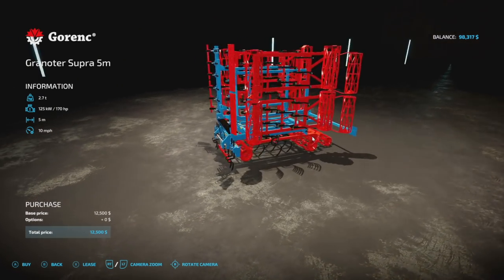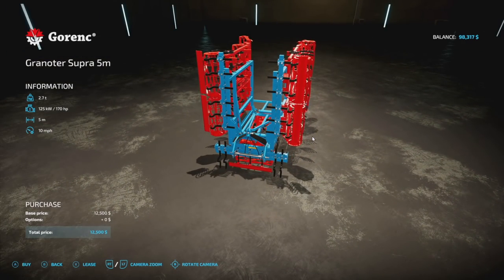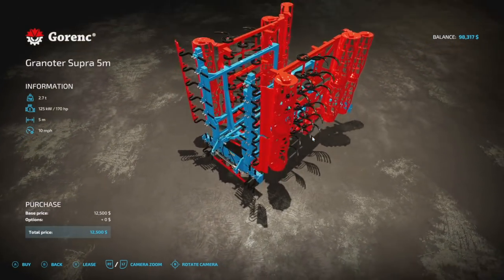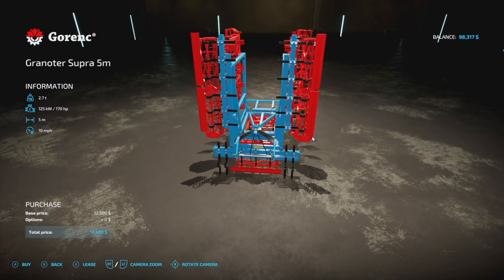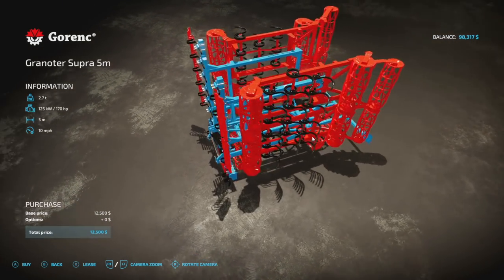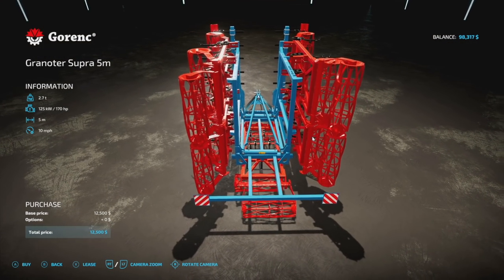From White Boat Modding we have the Gorn Granota Supra 5m. This was very popular in Farming Simulator 19 because of its wide width and low horsepower requirement. It is not trailed — it has to be picked up, which is very nice. It's 2.7 tons, 170 horsepower required, five meters spread, and it goes 10 miles per hour. Eight slots on consoles and no customization.